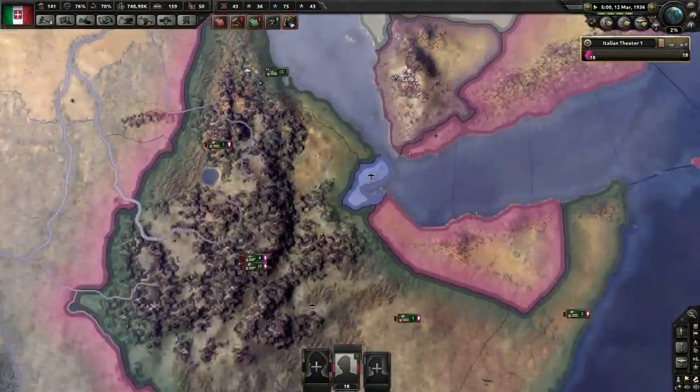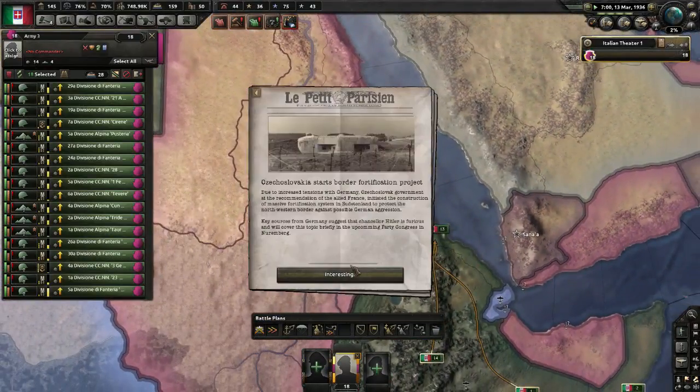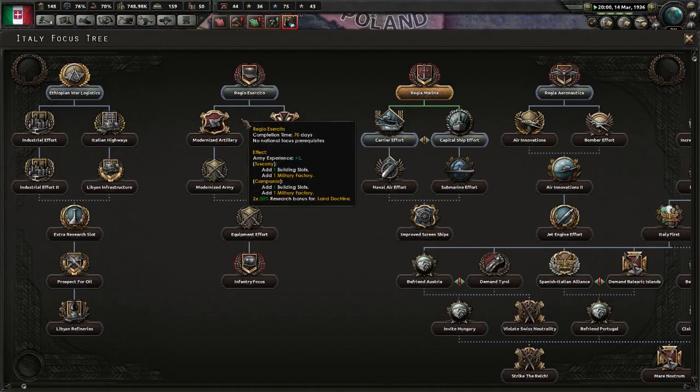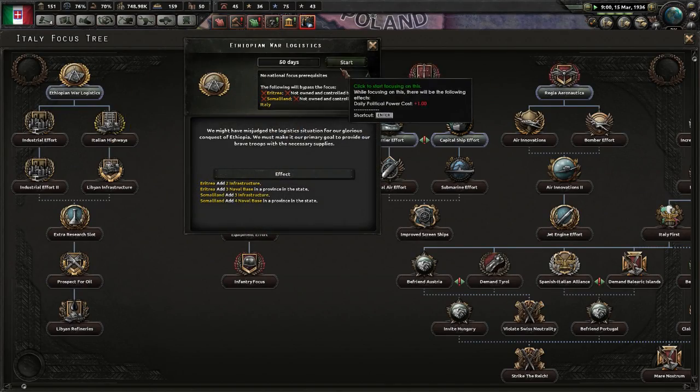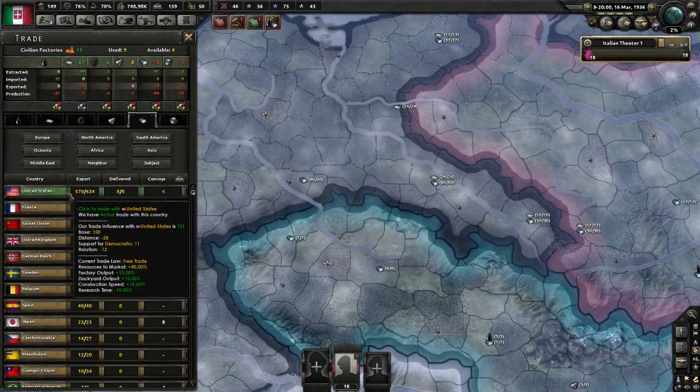And then we're going to bring these to the dock. And we're going to check Ethiopian war logistics - sufficient resources.